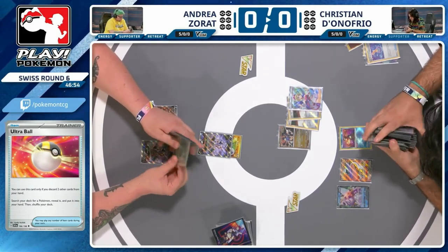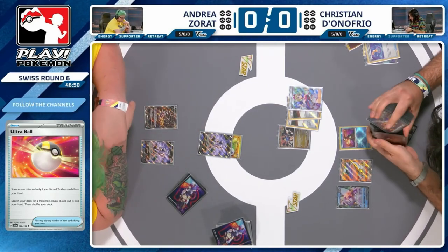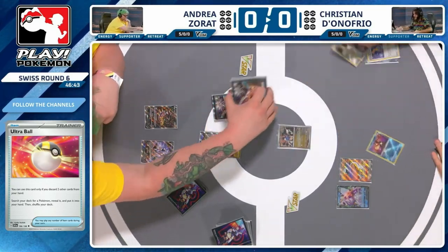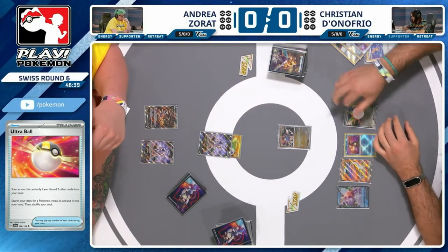You've got Palkia V there, ready to V-Star next turn as well. If you can just start getting a bunch of energy in the discard — that was the annoying thing. In your opening hand you have a bunch of energy, and then you've got a bunch of Ultra Balls. You kind of want a bit of energy and a bit of Ultra Balls so you can search while getting that discard rolling. That's the dream.